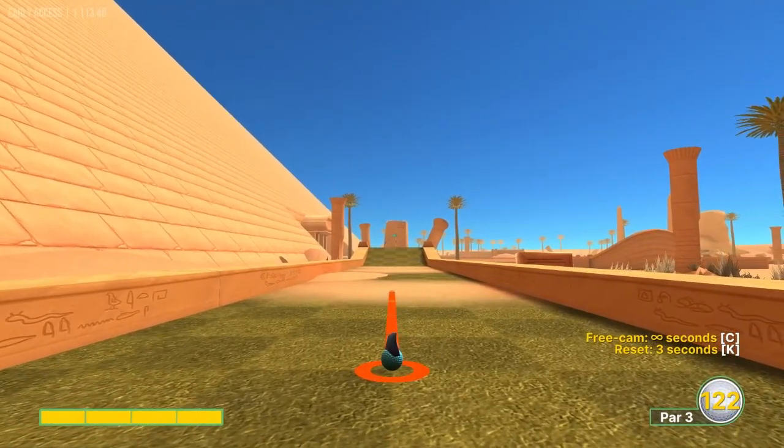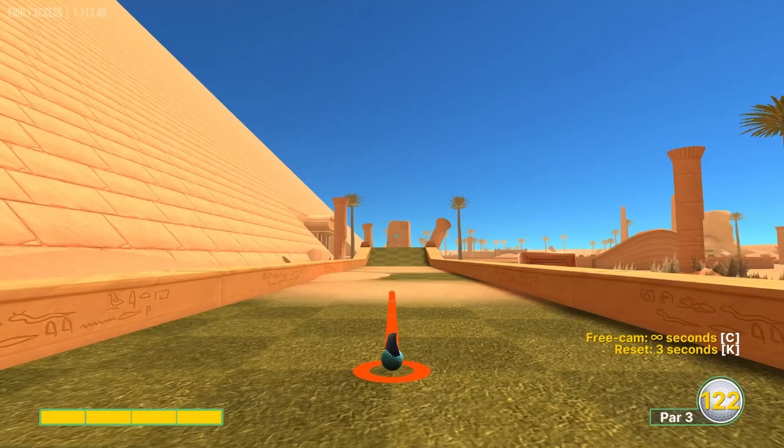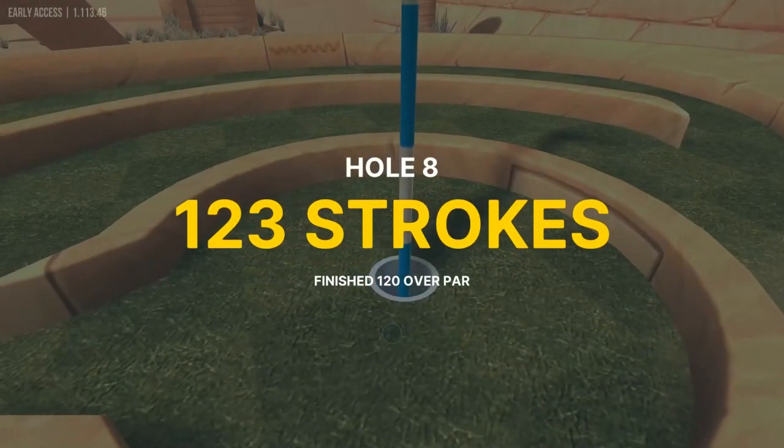Hole eight: it's going to be pretty specific — full speed just right out of the sand over here. Freeze frame it to get the aim exactly right if you want the hole in one, but it should bank in for a hole in one.